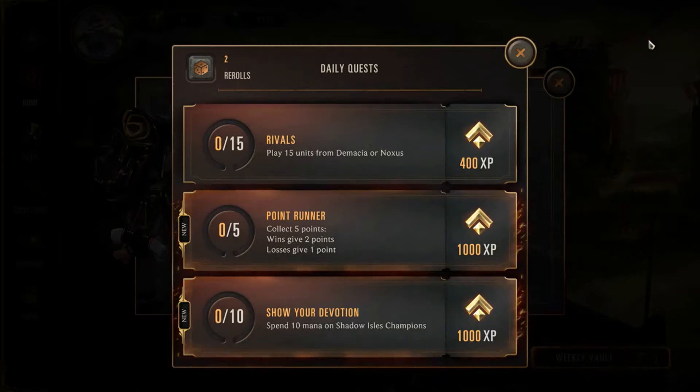Hey everybody, what is going on? It's your boy Z33 and it's been a while since we played Legends of Runeterra and we are back. This is the first thing we're greeted with: our daily quest where we play 15 units from Demacia or Noxus, collect 5 points either from wins and or losses — so that's basically play 3 games if you get 2 wins and 1 loss, or 5 games in total. Spend 10 mana on Shadow Isles champions.